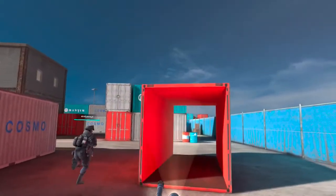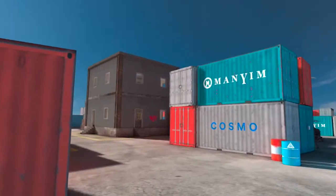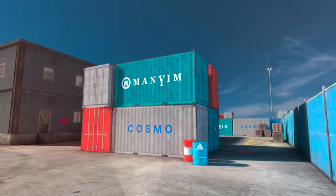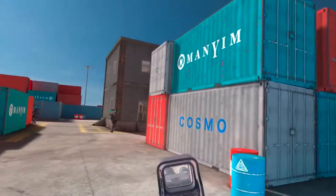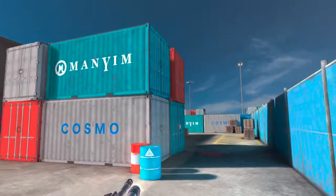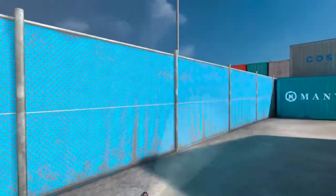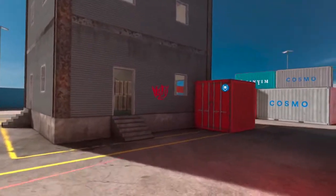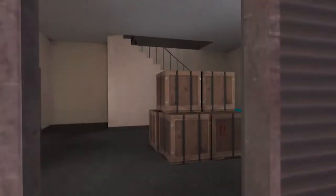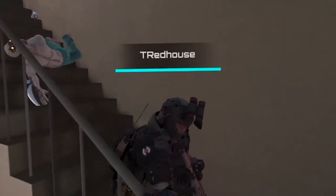Come on, show yourself — reveal yourself. We already know where he is. He might be coming over here — who knows? He's inside. Good to go here, let's move on to the next disruptor. I'm by myself now. Squad has arrived at location, moving to intercept target. Let's do this.